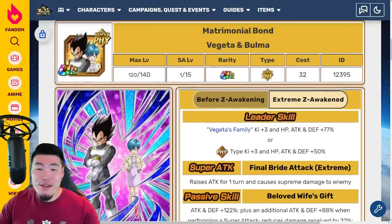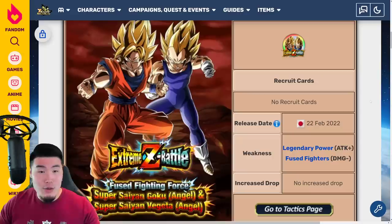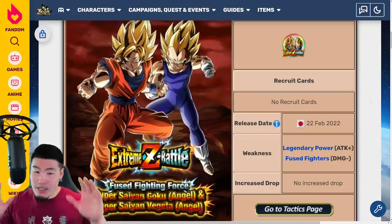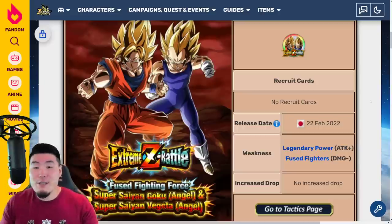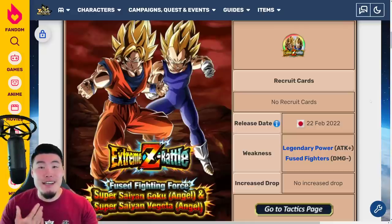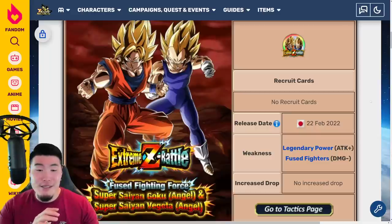So those are the three Free to Play Extreme Z Awakenings. Now let's move on to the next event, which is huge. The next two are actually my most anticipated events for Part 3, and they are the Extreme Z Battles for the LR Vegito and LR Gogeta from the 3rd Anniversary Celebration.